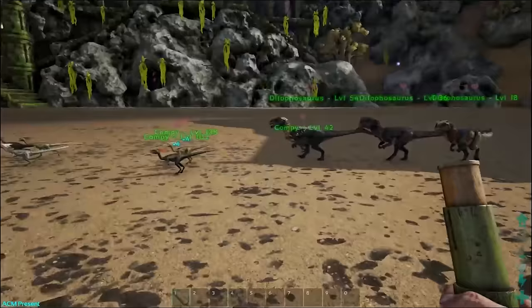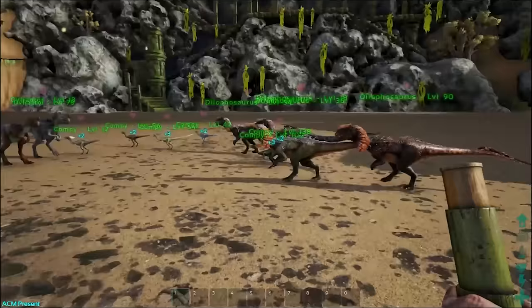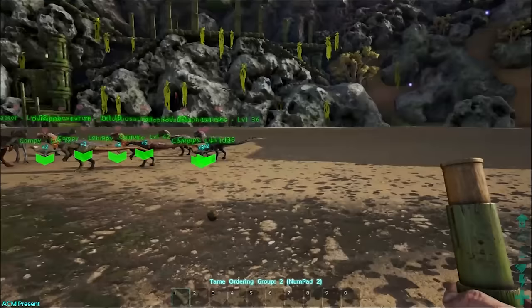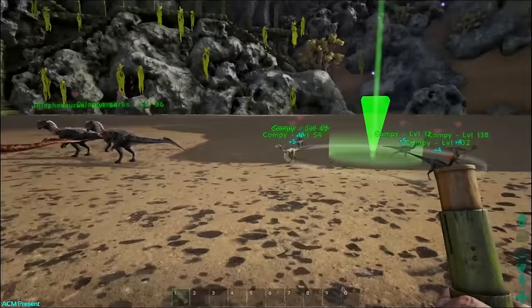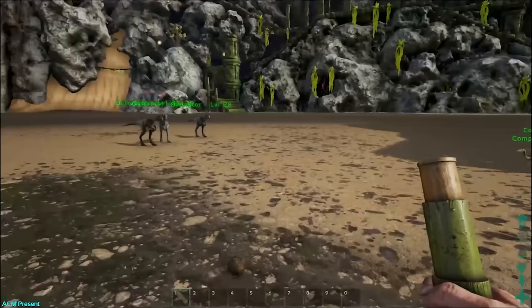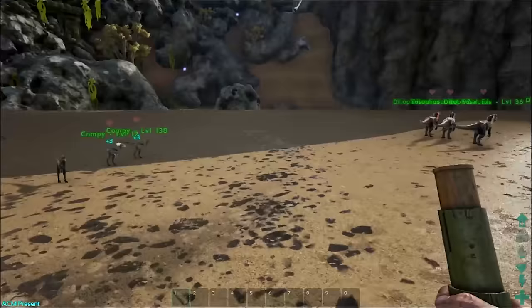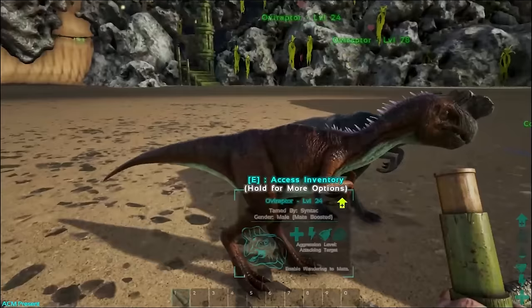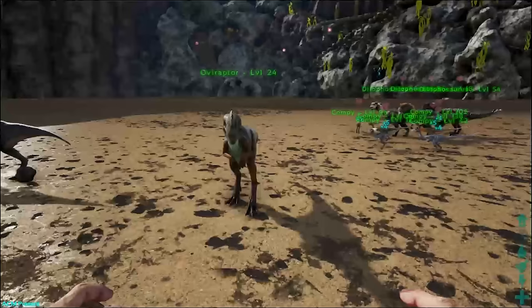Now we've got a bit of a mess with dinos everywhere. I want to separate them out. I'll hit group two and move my compies over there — that's where I keep them. Then I'll move my dillos a bit further over there, and oviraptors I want a little bit closer. It's super easy to separate out your dinos when you have them set into different classes like this. And you have up to 10 classes, so 10 different combinations of dinos.